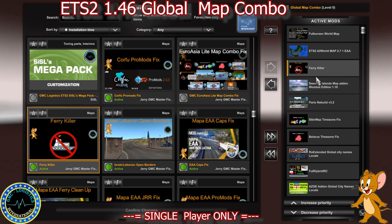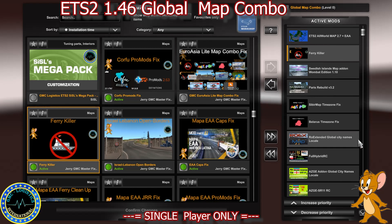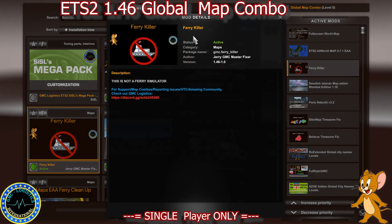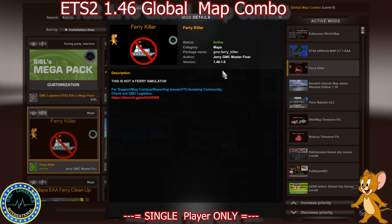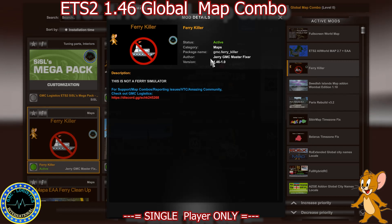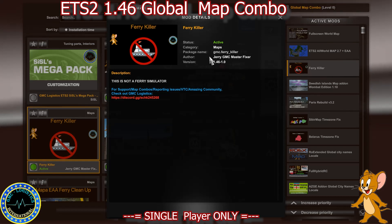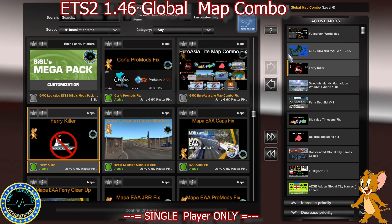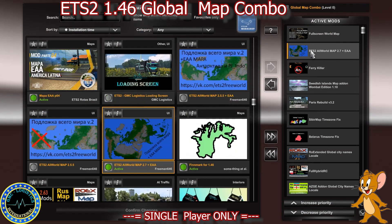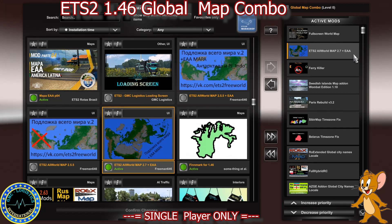Then we've got Swedish Islands Map Add-on 1.10. Then we've got Fairy Killer, which is optional. If you are using Fairy Killer with this exact load order, make sure you have Fairy Killer 1.0. If you don't have Fairy Killer 1.0, you won't have a ferry between Baku and Turkmenbashi, to ensure you still have a connection with Road to Asia despite the removal of Great Steppe. If you're still using Great Steppe, feel free to use an older version of Fairy Killer for 1.46.